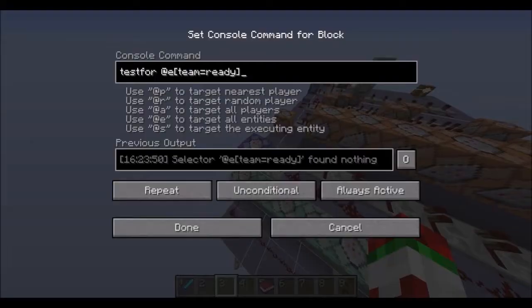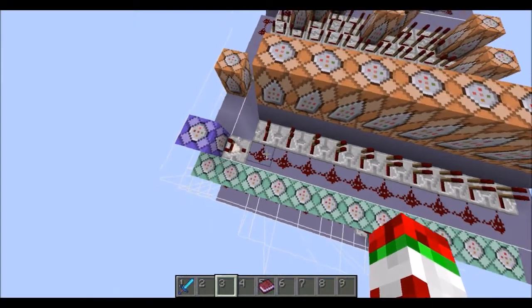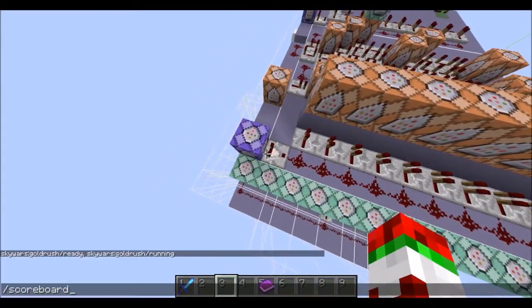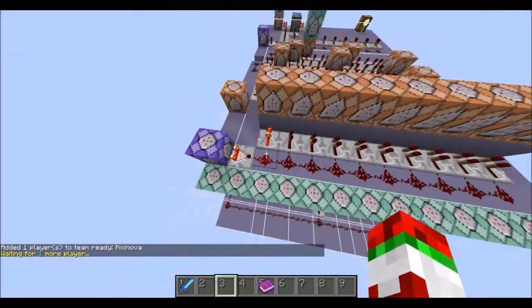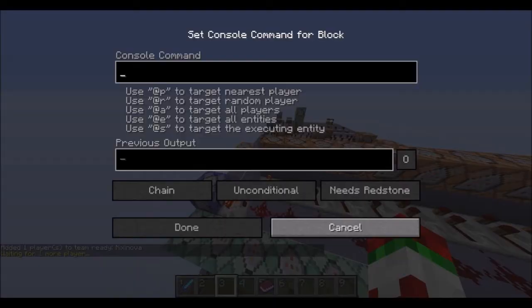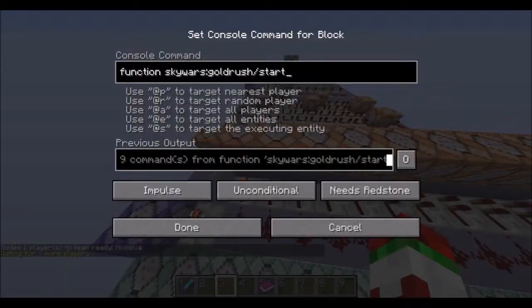This checks who is ready — it's always running. If there's just one person, say I joined team 'ready', it'll turn on this comparator and say 'waiting for one more player' as you can see down there. If two players join, it starts the game.